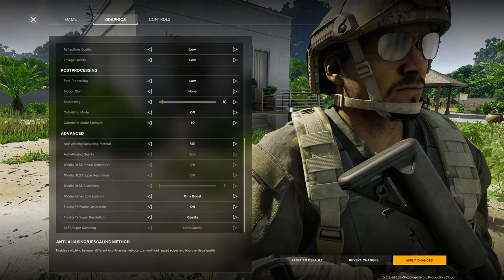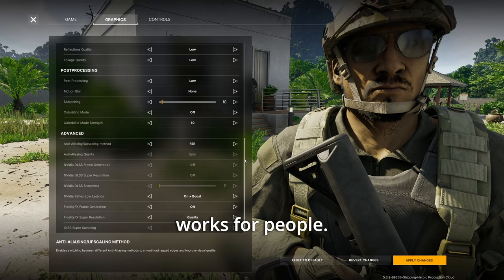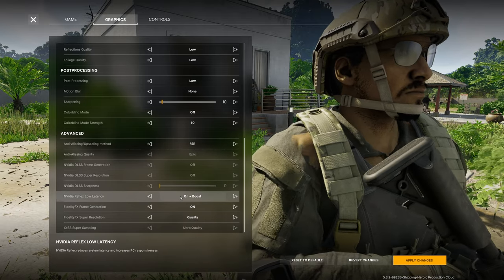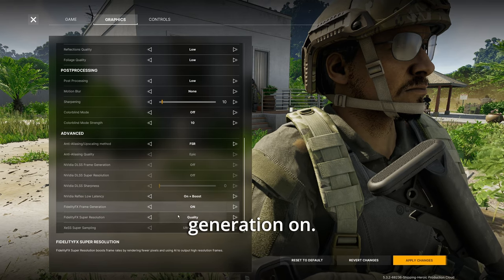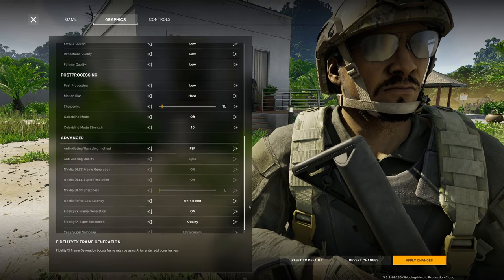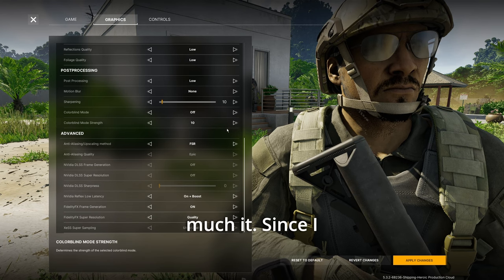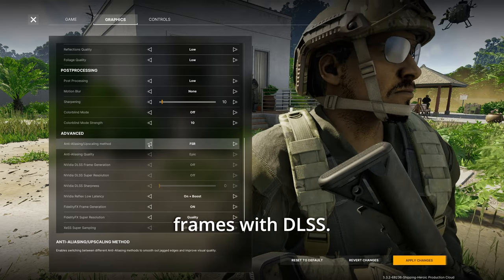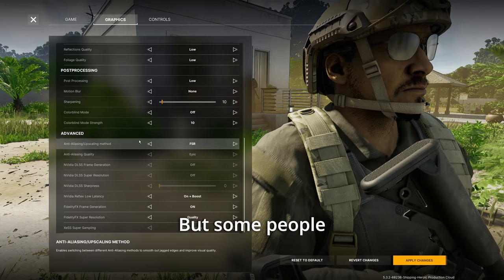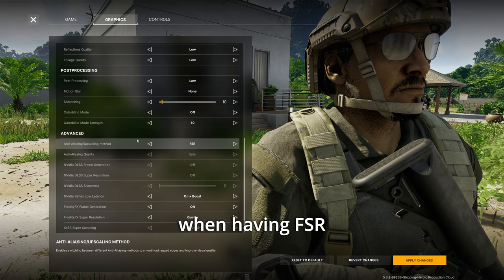FSR is the other option that works for people — all those other settings are blurred out unless you switch to FSR. Keep it on or on plus boost, frame generation on, and keep it at quality. Since I have a 4070, I'm getting higher frames with DLSS, but some people with AMD GPUs are getting higher FPS with FSR turned on.